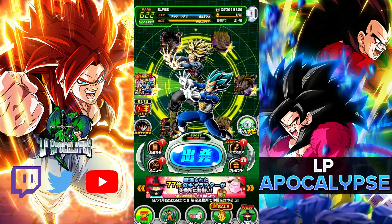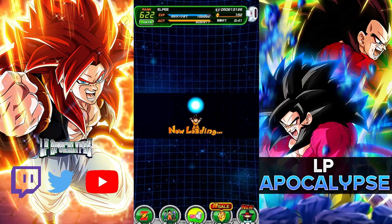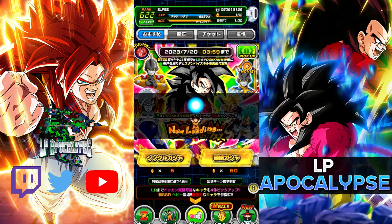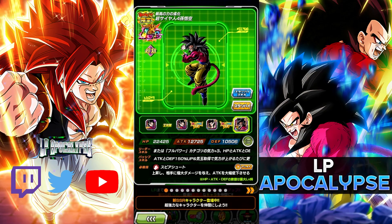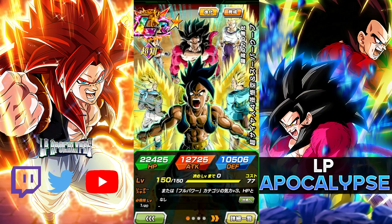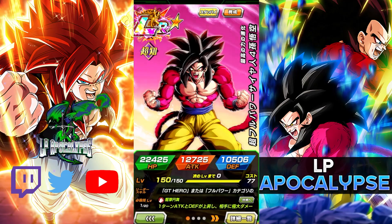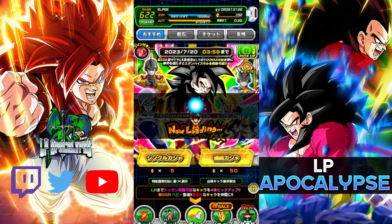Welcome back to another Dragon Ball Z Dokkan Battle video. We have Full Power Super Saiyan 4 Goku - that's what I'm calling it. I know it has a ridiculous name like Super Full Power Saiyan, which makes no sense, so I refuse to say that. We got the Full Power Super Saiyan 4 with a standby where Uub can't attack, pretty much like the Spirit Bomb Goku. And then we got Ultra Full Power Super Saiyan 4 - I'll just call it Full Power Super Saiyan 4, no need for a long goofy name.